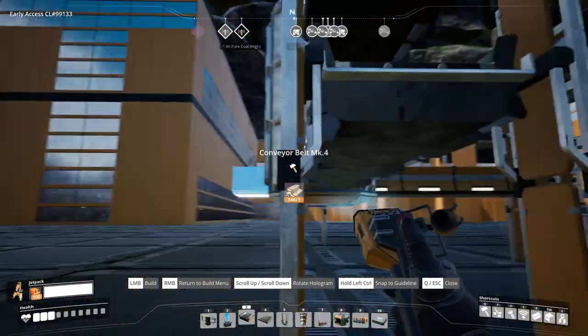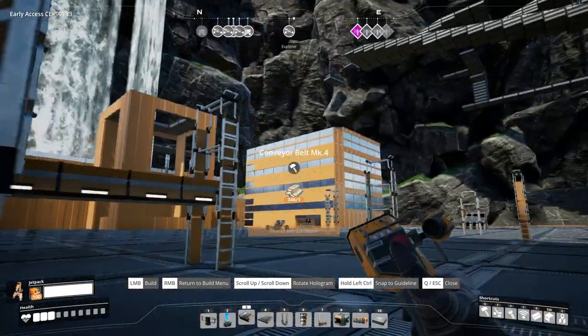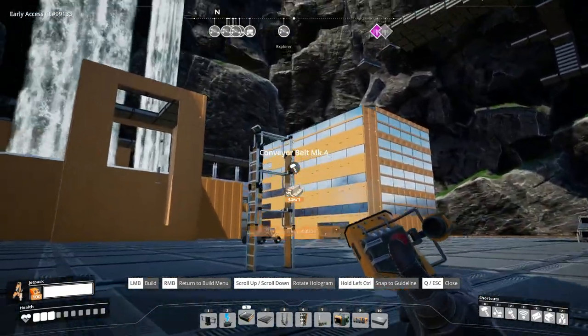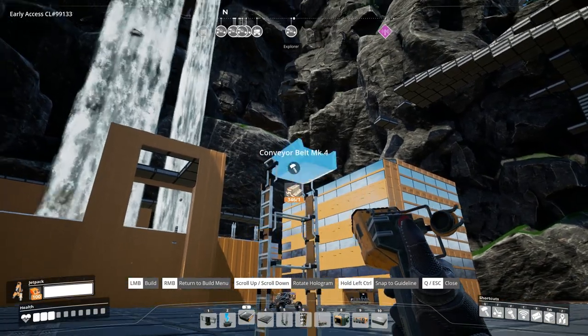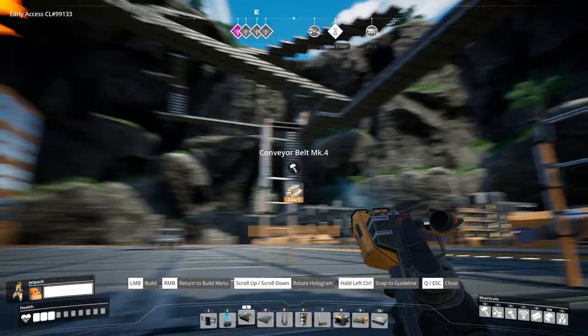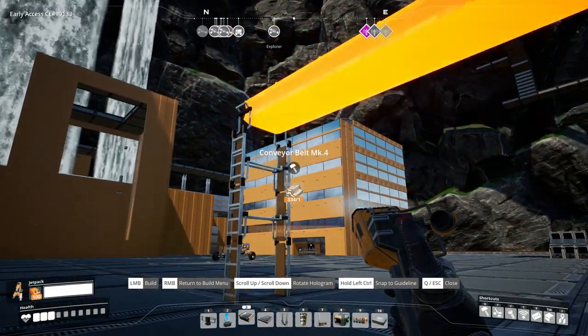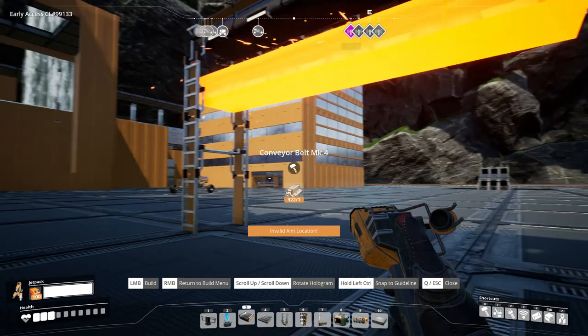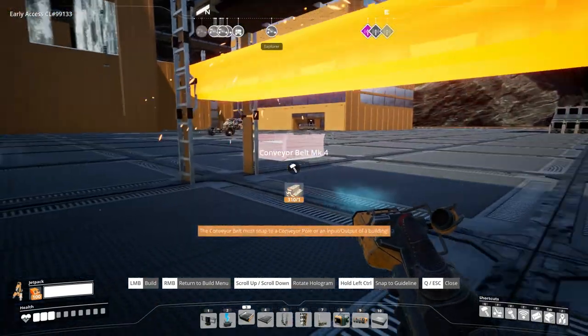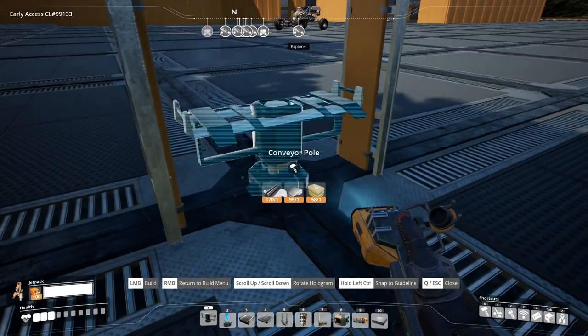Ideally we want to be able to use all sides, so that's what we're going to be doing. The first thing you want to do is set up some conveyor poles and then you need to run all of the conveyor belts along the runs. And we'll also put one on the bottom as well.